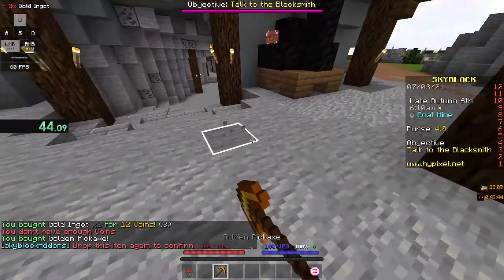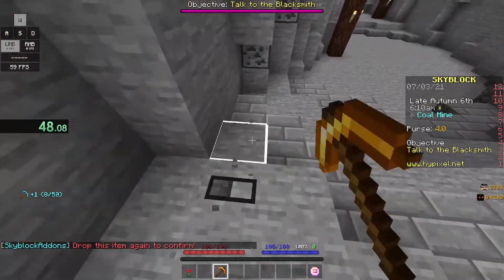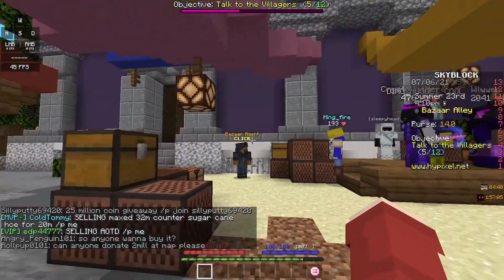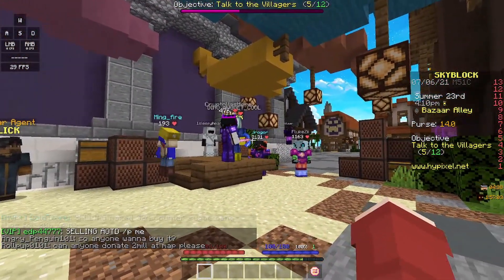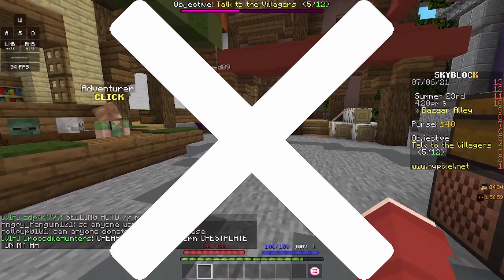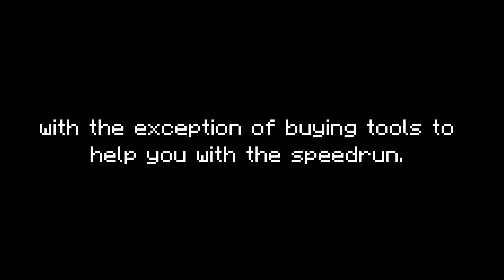Speedrunning Hypixel Skyblock is a little bit different from speedrunning Vanilla Minecraft. A lot of items are available from the bazaar or from the NPCs, so you could just buy them and call it a day. Not for my speedruns. I gave myself one main rule to keep it fun: you cannot buy any items from any NPC or the bazaar, with the exception of buying tools to help you with the speedrun.